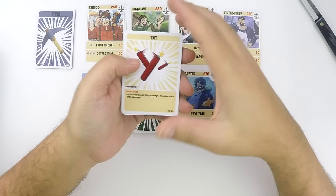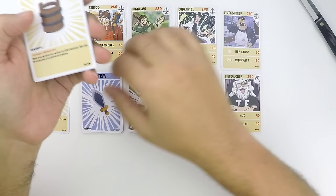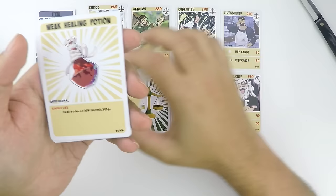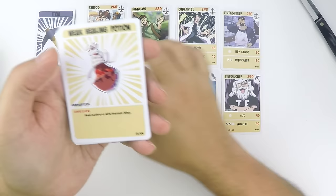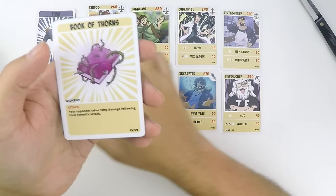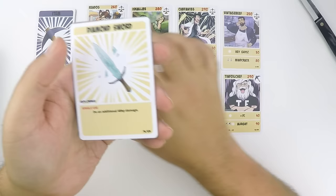Then we have our effect cards. TNT — that's a good start. Milk bucket — good for poison. Golden armor — not bad. Weak healing potion — I'll take it. Elven cookie — fantastic. Book of thorns — not bad. A diamond sword — very good.